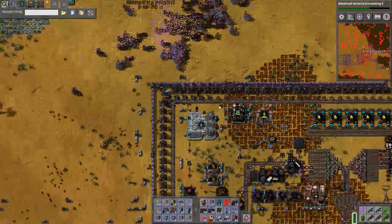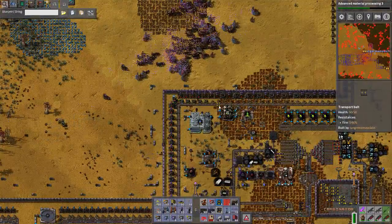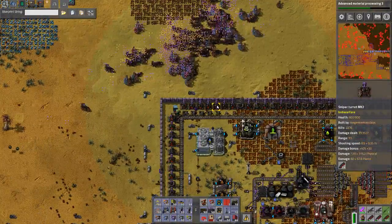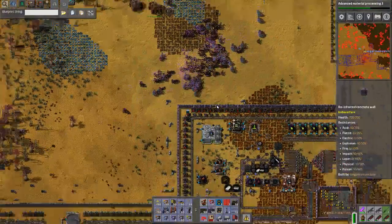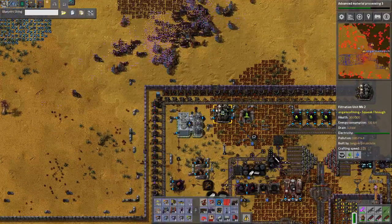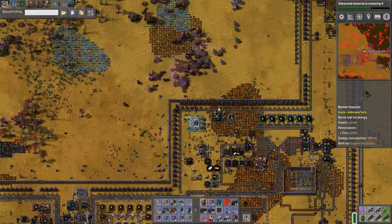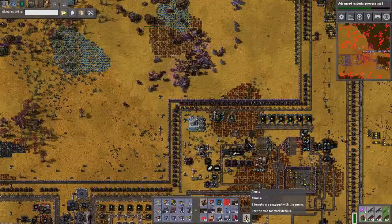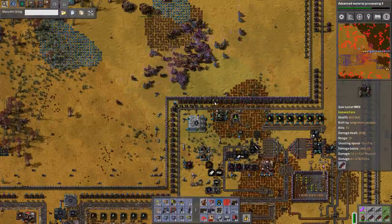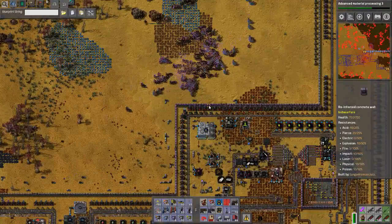Hello everyone, welcome back to Factorio. Yeah, we have a problem here - if you couldn't tell already from all the flashing red lights - we're out of ammunition. I was playing a little bit earlier, doing the usual tweaking, and I noticed some yellow flashing lights started turning red. We're out of ammo apparently - the 5,000 or so that I made, we went through all of them.